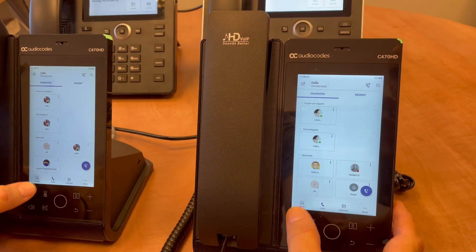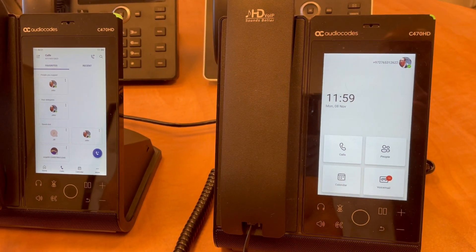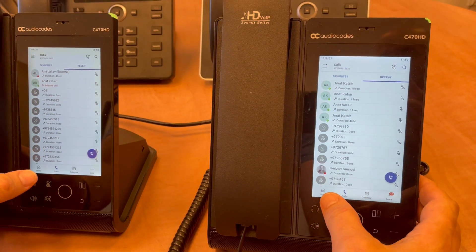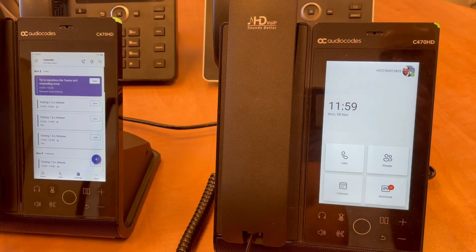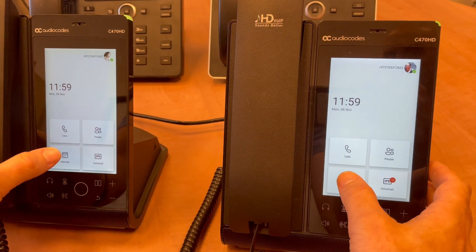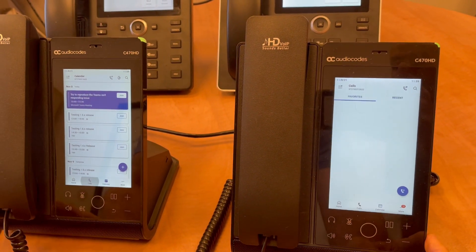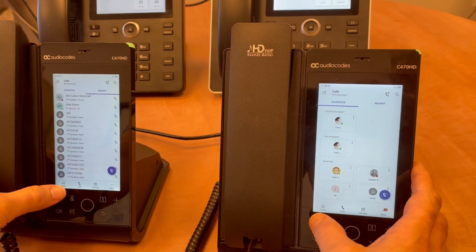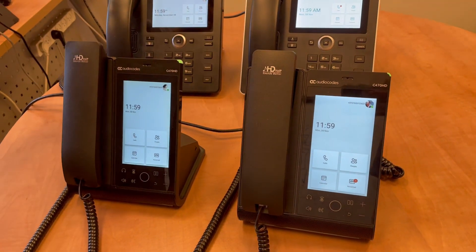Okay, back to Home and then Calls — you see the difference. Back to Home, now Calendar. Same. Back to Home, Calendar. From here to Calls it will be immediate in both. See, this is faster. This is the C470.